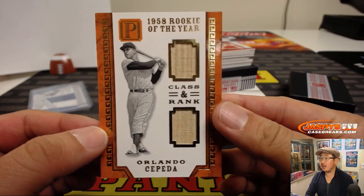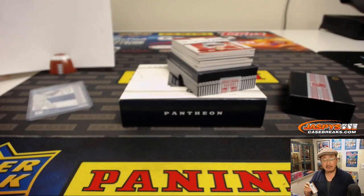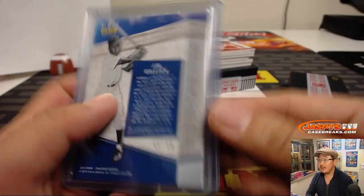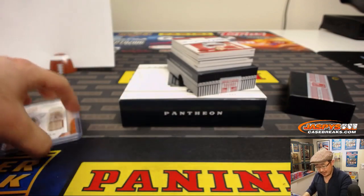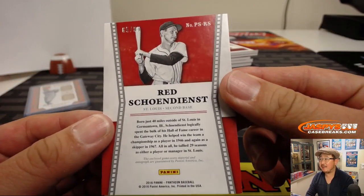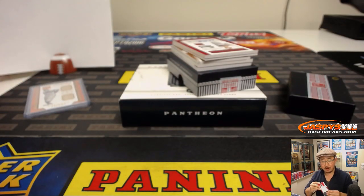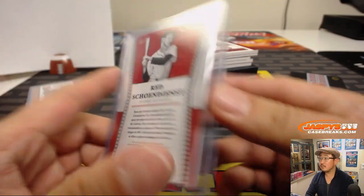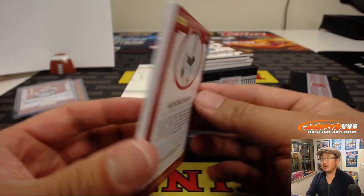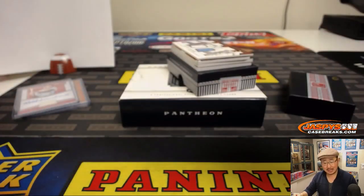Orlando Cepeda, 1958 Rookie of the Year — Class and Ranked Dual Relic, 18 out of 25. That's Steve Locke with number eight. Game used material there. I love seeing game used material for these old school guys. We've also got a Jersey Auto Red Show and Diced, 65 out of 99, with more game used material — another one for Daniel Patera in the number five. And another Red Show and Diced: Chronicled Calligraphy Jersey and auto, this time for number eight, 38 out of 199 — Steve Locke.